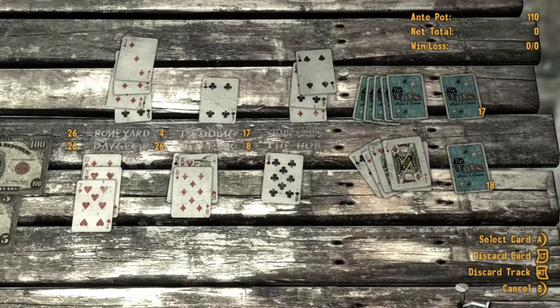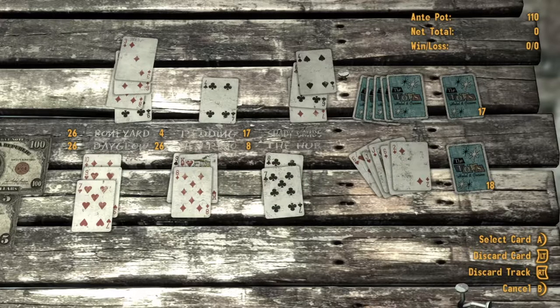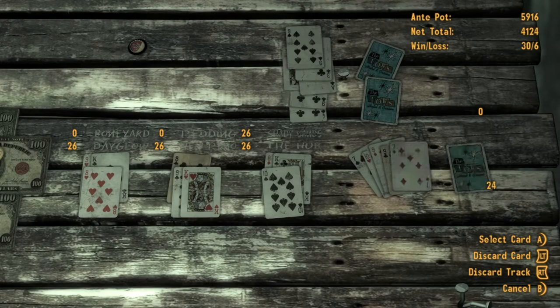The goal of caravan is to make three piles of cards, which are called caravans, and make sure their value is between 21 and 26 without going above or below. The first player to get two or three caravans to 26 before their opponent wins.